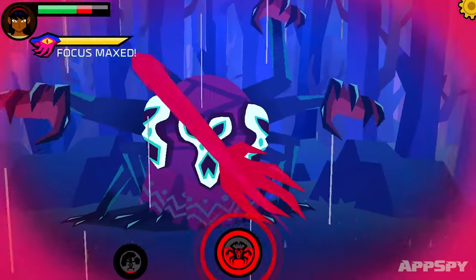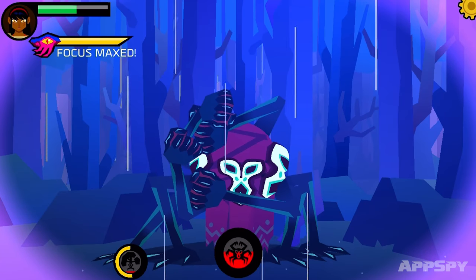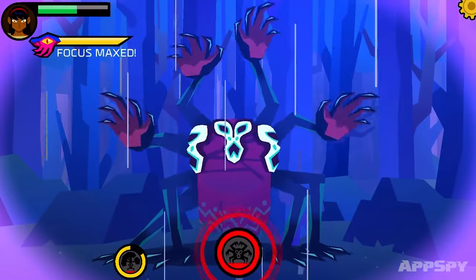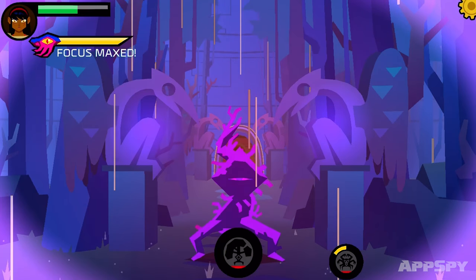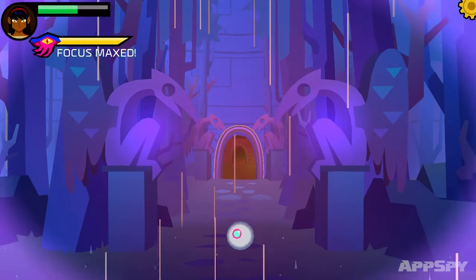I need to collect the body parts of the fallen — the body parts will allow me to upgrade certain things. One two three, one two three — this is the pattern for him, roughly. He's attacking, I can parry him and kill him some more. This guy's about to go mental because the yellow bar is charging up. Let's get his eyeball — he's down, he's dead.